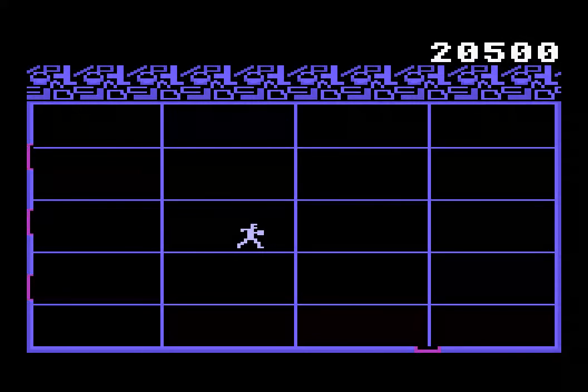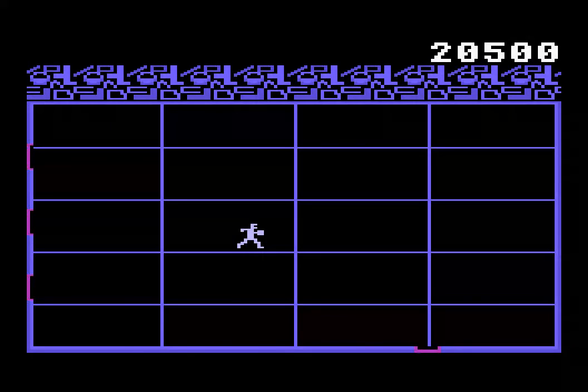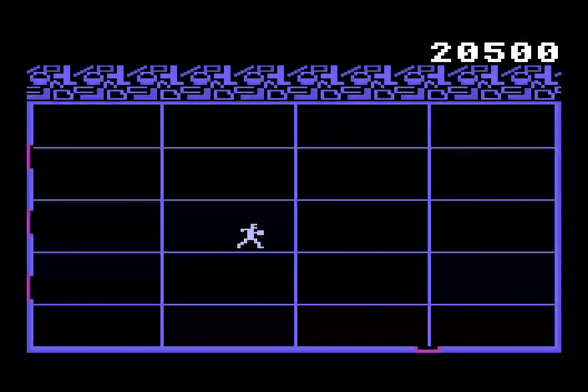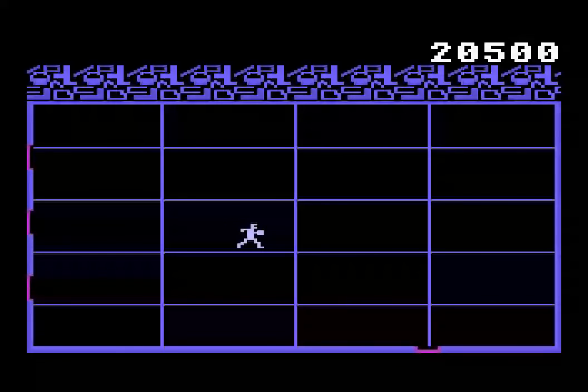Everything's here, though there are still a few little kinks I need to work out. For one thing, I need to put the sparker on the eye. In the Intellivision game, when you destroy the eye, it starts throwing off sparks — a little spark object — and I need to make that and attach it. But that's pretty straightforward.